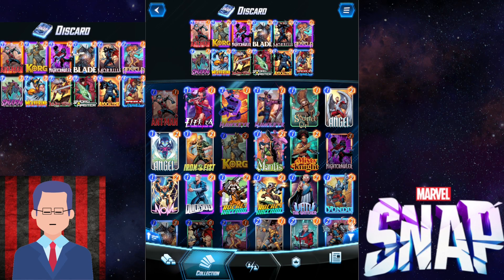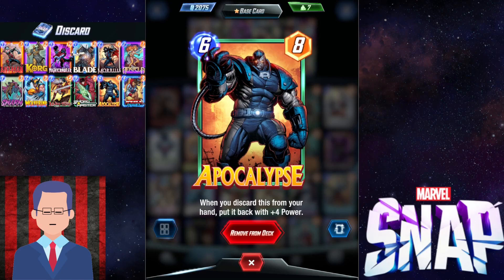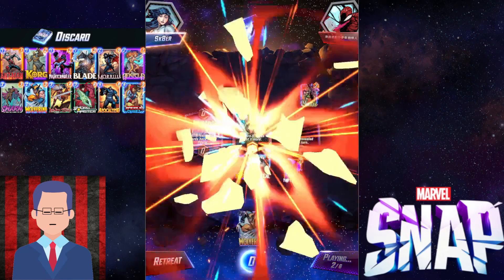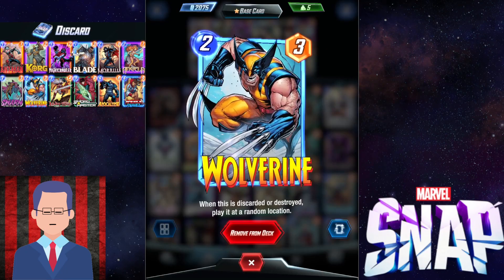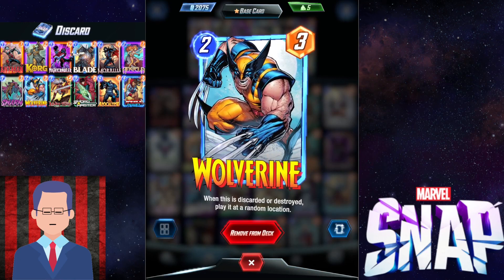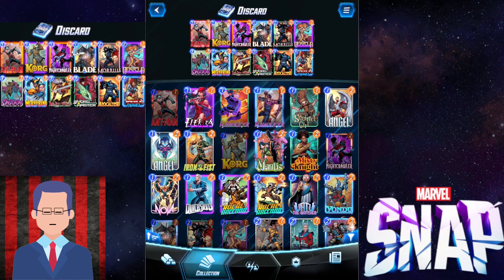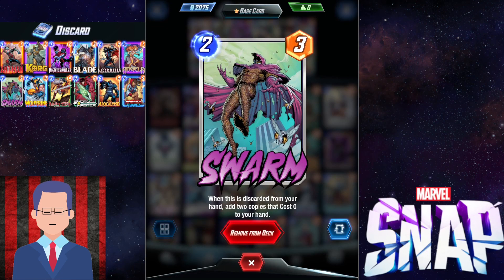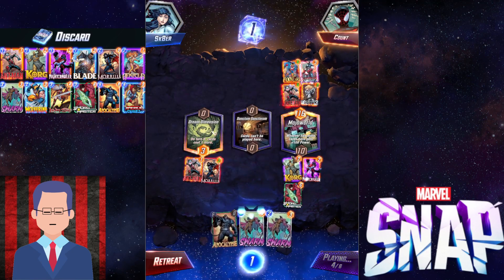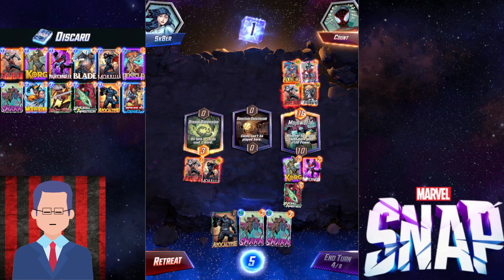Let's start with describing the cards that want to be discarded. First off is the big boss: Apocalypse. When you discard this from your hand, put it back with plus 4 power — it's just cool. Then there's Wolverine: when this is discarded or destroyed, play it at a random location. And then Swarm: when this is discarded from your hand, add 2 copies that cost 0 to your hand, so you'll have 2 Swarms with 0 cost and 3 power.